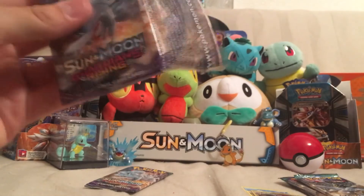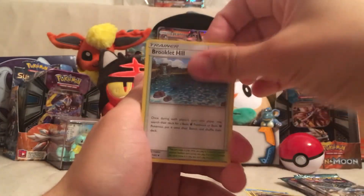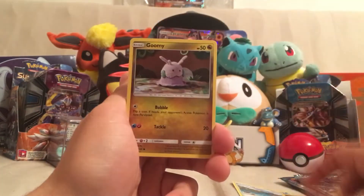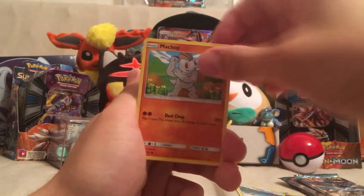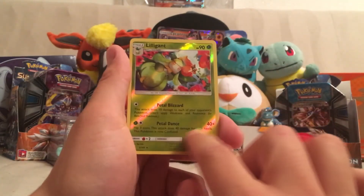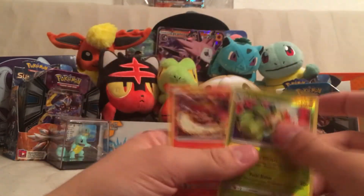Another Alolan Ninetales pack. Haven't gotten anything good other than the Tapu Koko really. We got Metal Energy, Brooklet Hill — definitely sleeving that — Bewear, Lampent, Goomy, Wailmer, Beldum, Rockruff, Machop, a Reverse Holo Lilligant — again with no texture — and a Rare is another Turtonator.